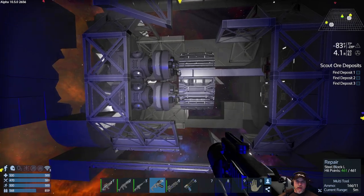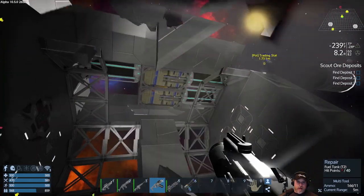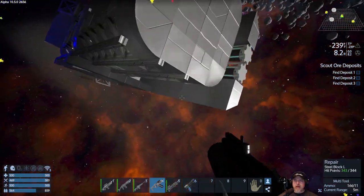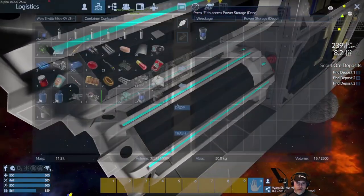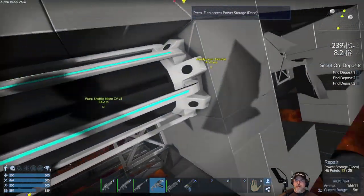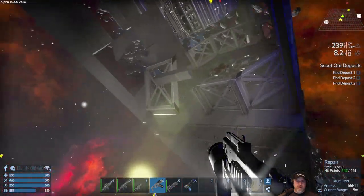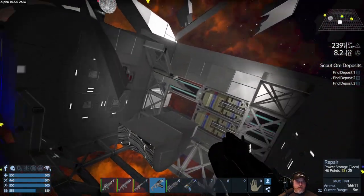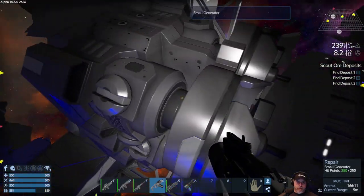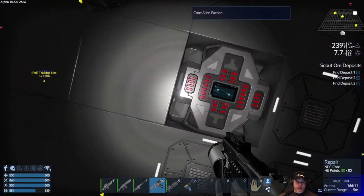Okay, so we are here. Let's take a quick look at this thing — I never really looked at it closely when I marked it. Making sure there's no nasties around. This has a bunch of generators on it and a core down there. Some fuel tanks and steel blocks — there's stuff here, fusion cells, a little more fuel. It looks like the only thing this really has to offer are the generators and the fuel tanks. It's an alien faction core.